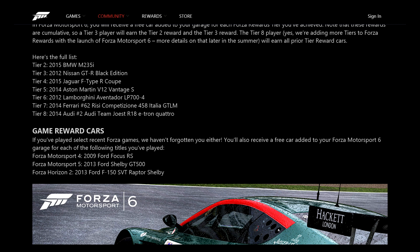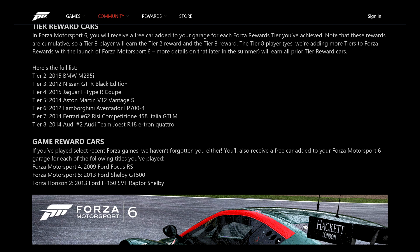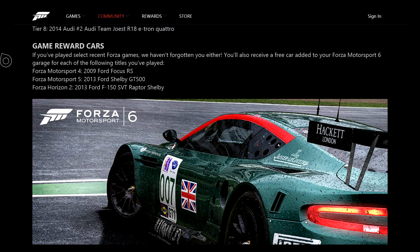Tier eight gets you the Audi Team Joest R18 E-Tron Quattro. So check your rewards and see what tier you are to get extra cars in your garage. Also, just for playing Forza Motorsport 4, Forza Motorsport 5, and Forza Horizon 2, you will also get the Ford Focus RS, the 2013 Ford Shelby GT500, and the 2013 Ford F-150 SVT Raptor Shelby. So you could essentially start with around 10 cars right out of the gate without having to spend a credit.